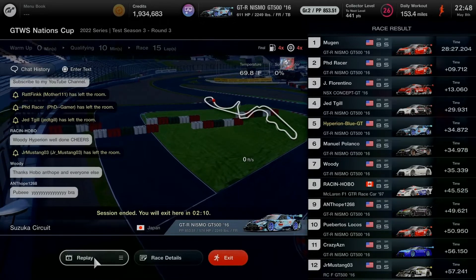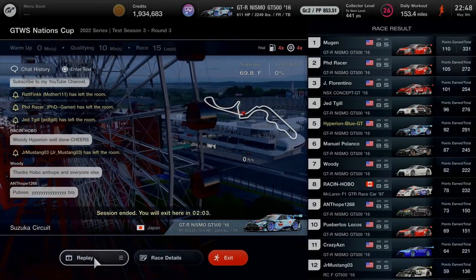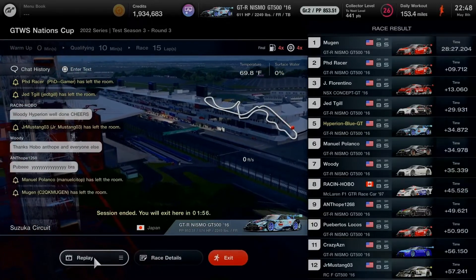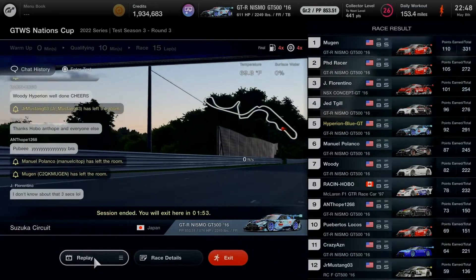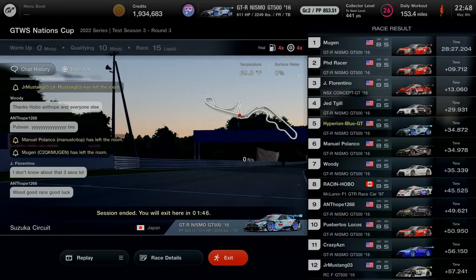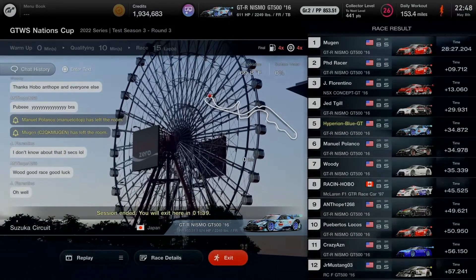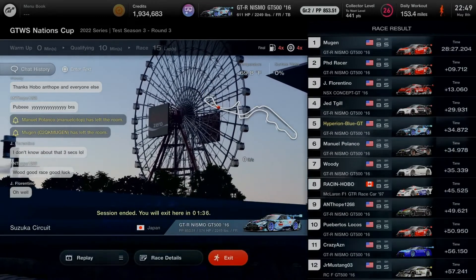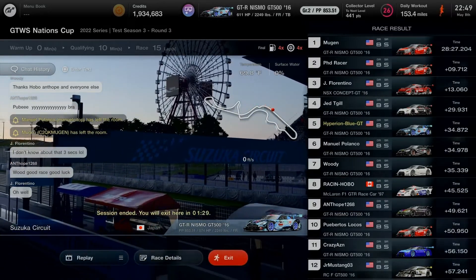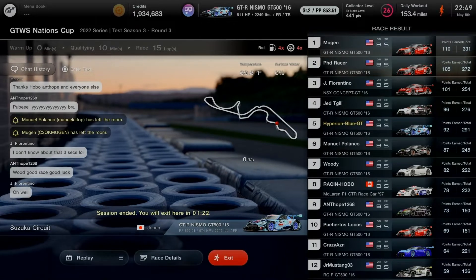The winners of the 1-2 finish in the Nissan GTR Nismo GT500 2016 go to Mugen and PhD Racer. Third place goes to Jay Florentino in the Honda NSX Concept GT 2016 as car number 17 with a different livery. Congratulations — typing out and pronouncing: PhD Racer and Florentino.